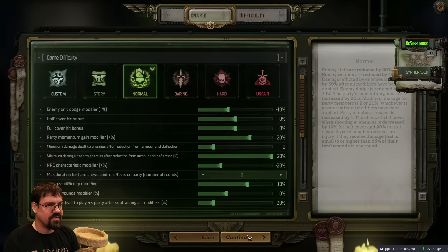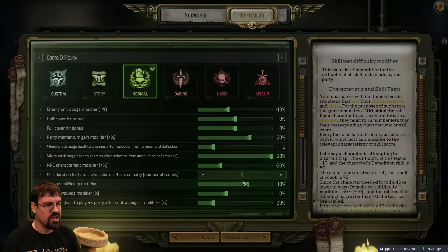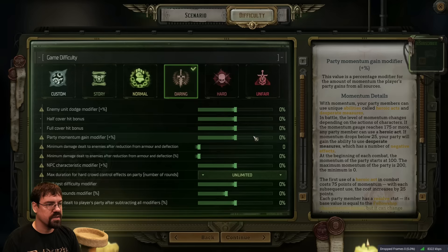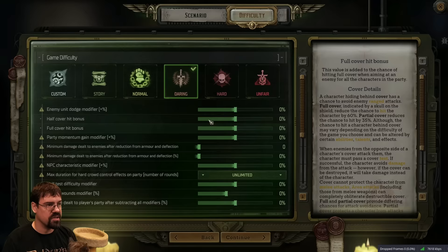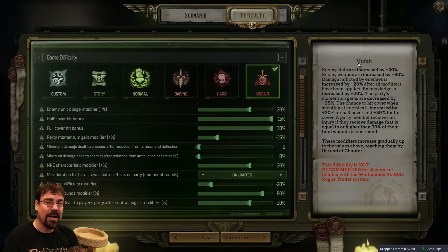Difficulty. Normal, I've been told, is still pretty hard. You can see that everything is pretty much zeroed out, some minor bonuses to things here. Daring is not recommended for players not familiar with Warhammer 40k. This is when we really see the zeroing out - when there's no advantages to the player. Hard is when we start going into the bad modifiers. This is when things get a little nasty. And then unfair is - the thing about OwlCat games is unfair actually is unfair.